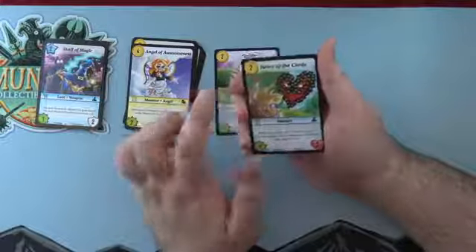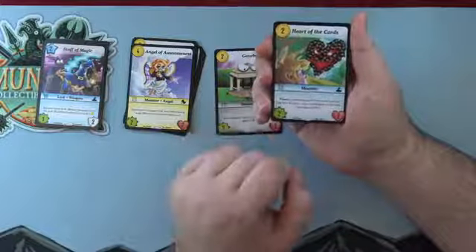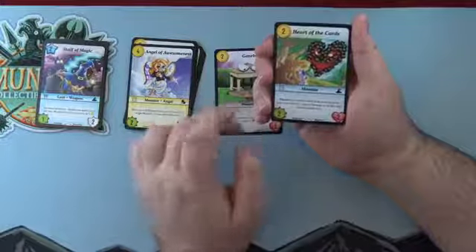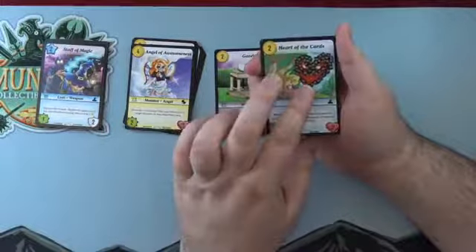Heart of the Cards has the Flaunt ability — reveal this card from your hand to use the ability: deal two damage to all heroes, then discard this. So instead of playing it like a normal monster, you flaunt it from your hand and get a free damage effect.